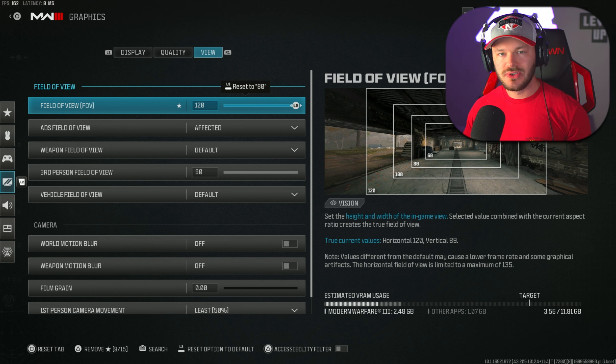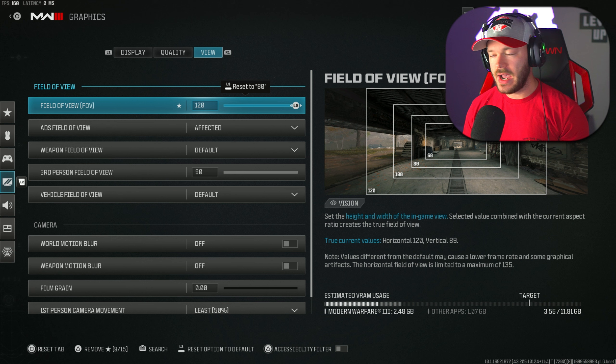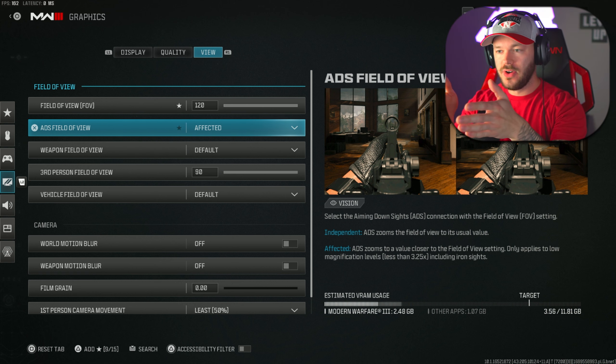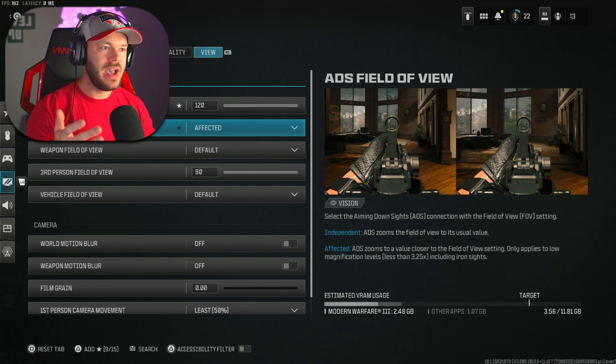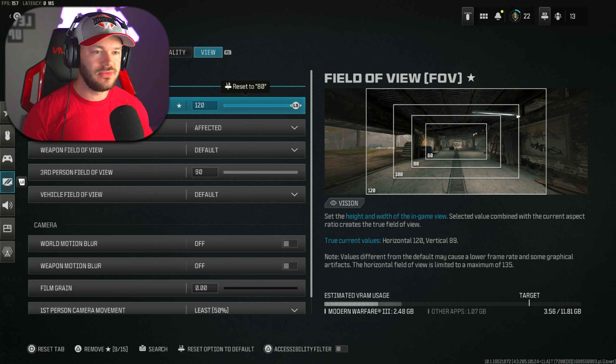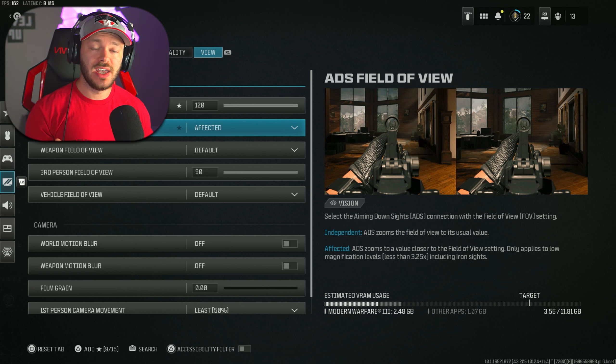In the graphics section, I'll cover universally usable settings. Field of view — I firmly believe everyone should be on 120 FOV, as long as it doesn't give you motion sickness. Playing on 120 does not make you lose aim assist; that is a myth that spread on TikTok. ADS field of view should be set to Unaffected, so that when you're on 120 FOV it doesn't zoom you in to 80 when you ADS.